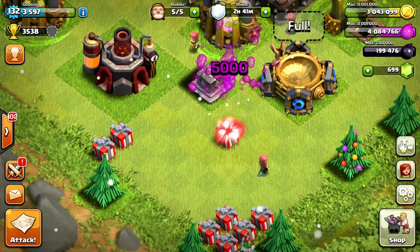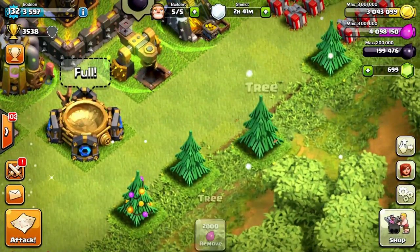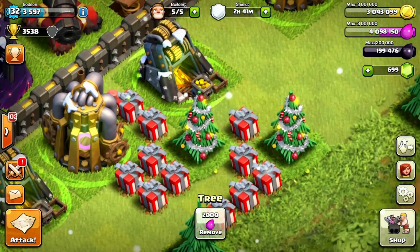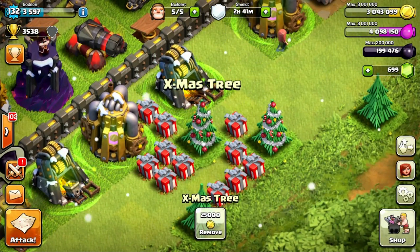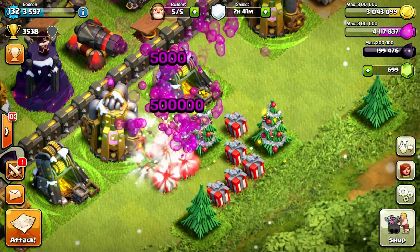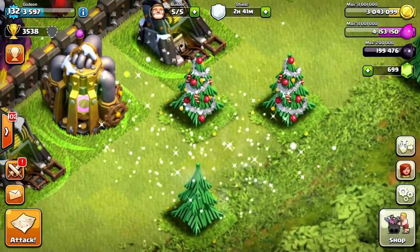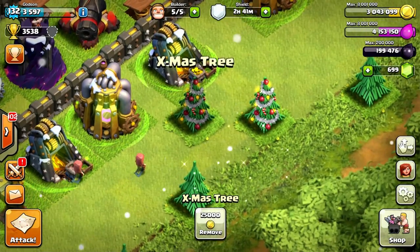We got some presents and they stayed — they didn't disappear with the tree. So we can go ahead and collect those. You can keep them as long as you don't touch them — they will remain there. And if you have your tree, of course they will keep spawning. Let's collect all these presents.